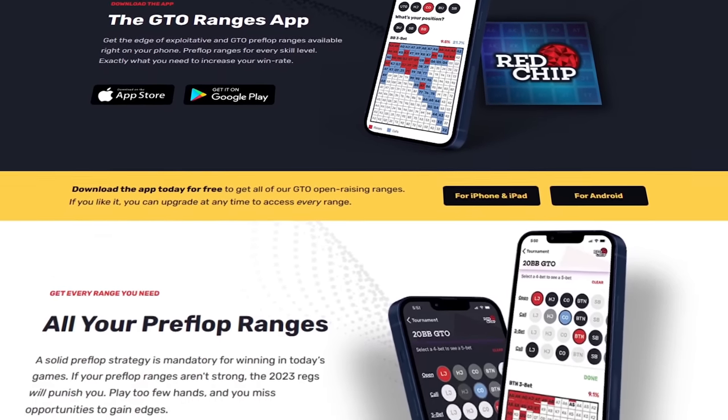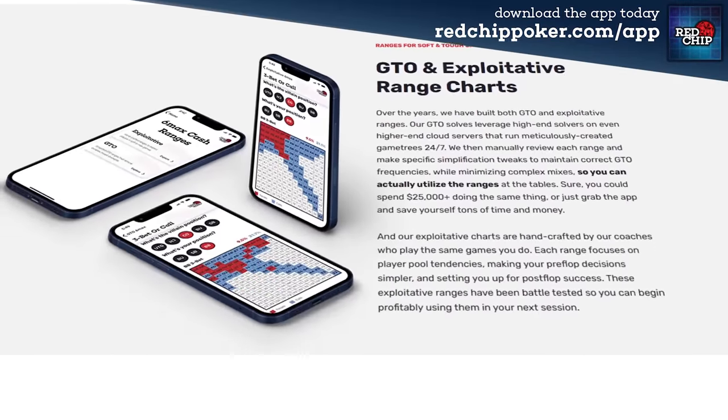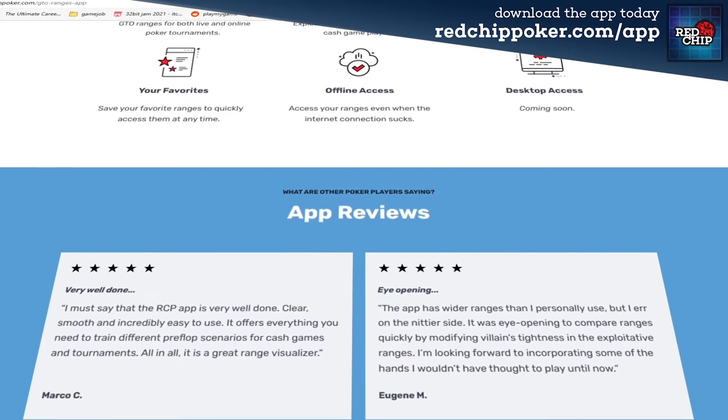If you're looking for great GTO ranges to use, I'd highly suggest checking out the GTO Ranges app from Red Chip Poker. Just search for it in your Apple or Android app store and download it. All of the open ranges are totally free, or you can unlock the app and get everything including three-bet ranges, four-bet ranges, etc. It really helps to have all of those ranges right in your pocket for quick review during study sessions. Visit redchippoker.com/app to check it out.